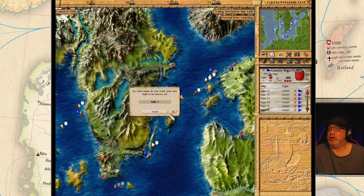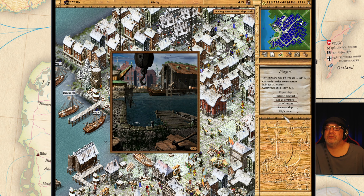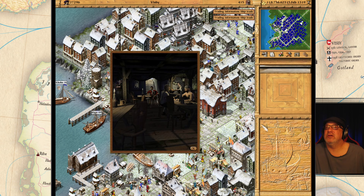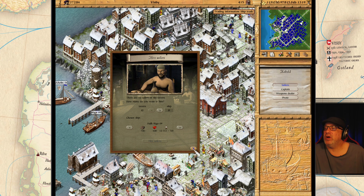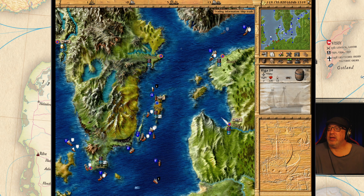There is the Hulk — we are going to call this the Riga Nine. Change name. Let's grab some sailors for this. There's a captain right here — beautiful. We need at least 12 sailors — right there, perfect. Let's bring the Riga in and get this Hulk onto it.